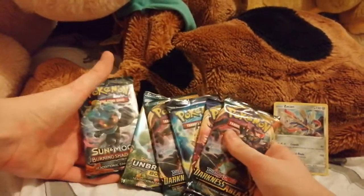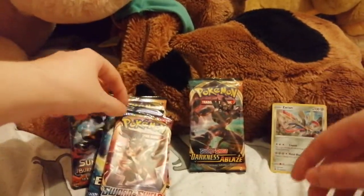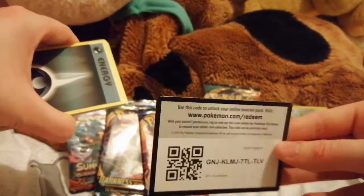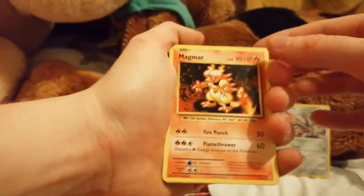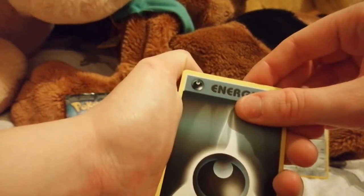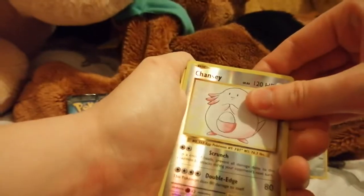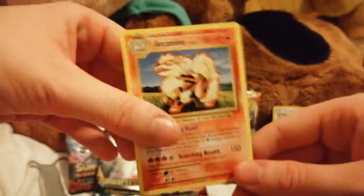There's all the packs: Sun and Moon Burning Shadows, Sun and Moon Unbroken Bonds, Darkness Ablaze, Evolutions, Sword and Shield, and Sword and Shield bonus Darkness Ablaze. Let's start with Evolutions because I'm not really into that set — all the Pokémon cards are like old ones. I'm more into the modern cards. Magma trainer, Metapod, dark energy, Magikarp, Weedle, Electabuzz, Drowzee, Chansey. Bad start, but still got five packs to go.